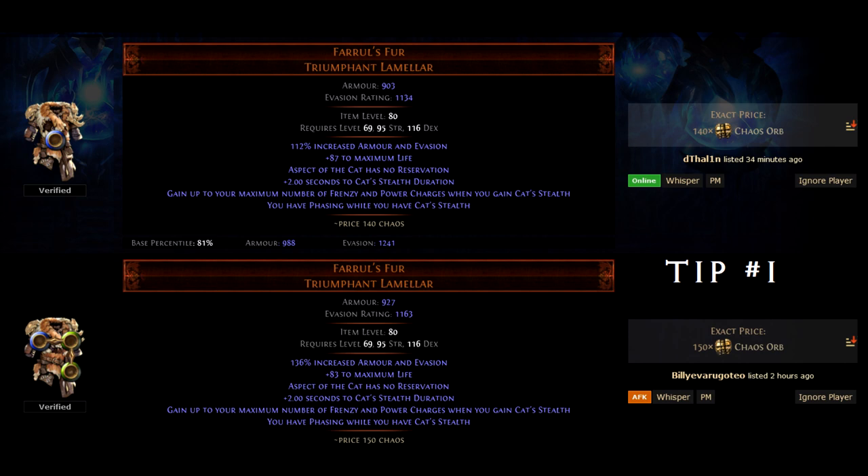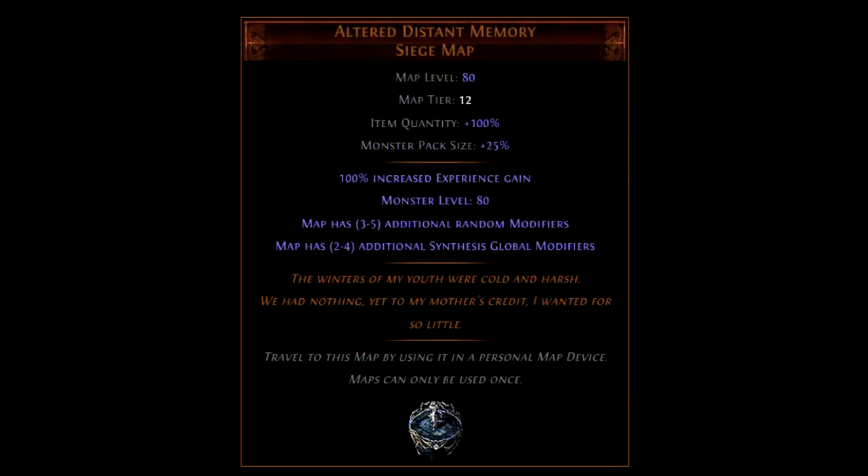Three tips for advanced players. Running the beast boss Farrul's Den has a good chance to drop Farrul's Fur, which can be profitable. Another underutilized farming spot is synthesis maps, which can drop some profitable fractured items.